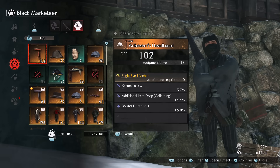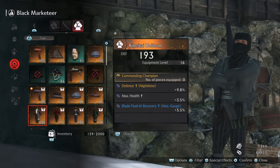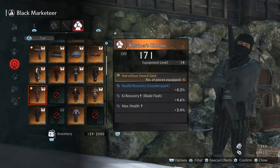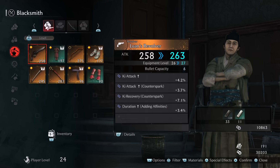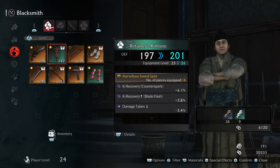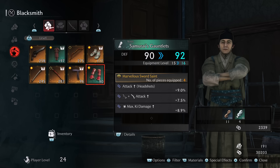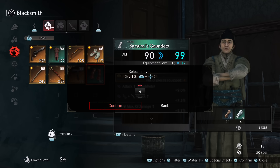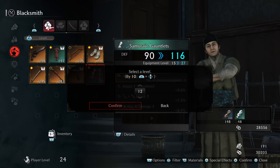Each item has an equipment level which defines its base stats. You can upgrade your items at any blacksmith, and it is expensive — both in crafting materials from disassembling and actual money. You really should be doing this because it makes a significant difference. Your max equipment level is the same as your player level, so as you progress into harder areas, gear at equipment level 10 will be significantly worse than gear at equipment level 25 plus — the raw stat difference is massive in terms of both your damage potential and defenses.